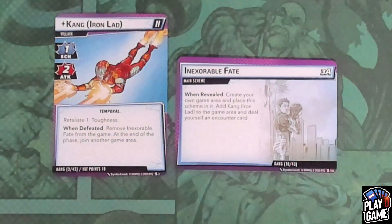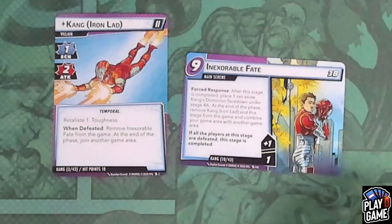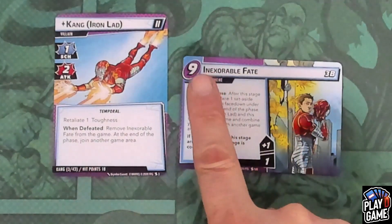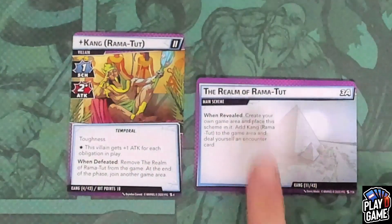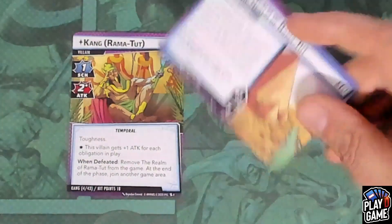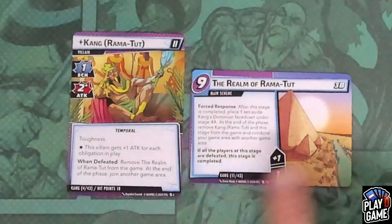Inexorable Fate: when revealed, you'll create your own game area, place the scheme in it, add Kang Iron Lad to the game area, and deal yourself an encounter card. This one starts at 1 threat and goes up by 1, again maximum of 9, with the same force response. The Realm of Ramatut has the same text — when revealed, deal yourself an encounter card and place Ramatut there. When you flip it, it starts at 1, goes up by 1, maximum of 9, and the same force response.